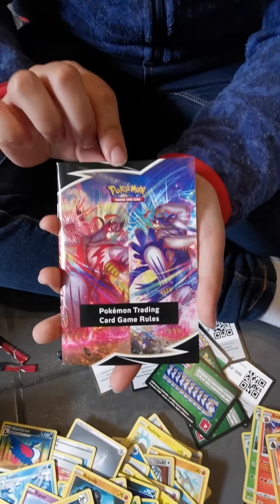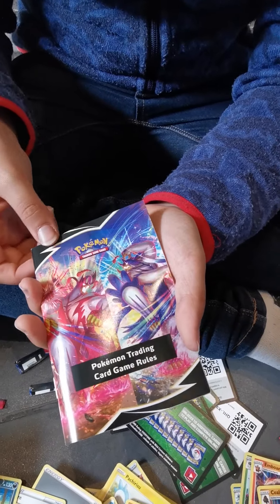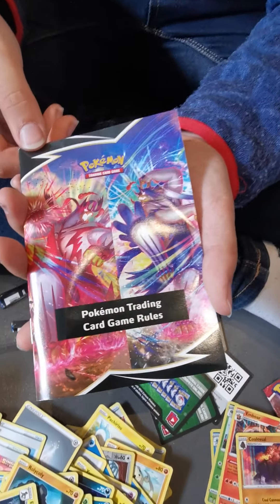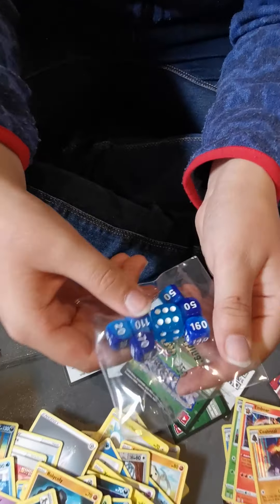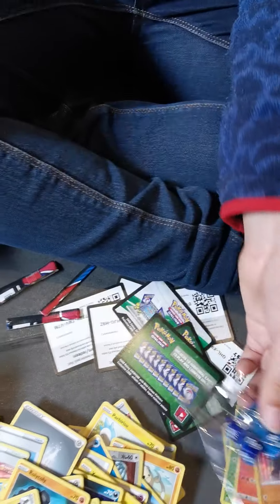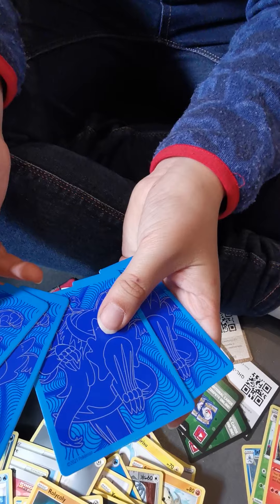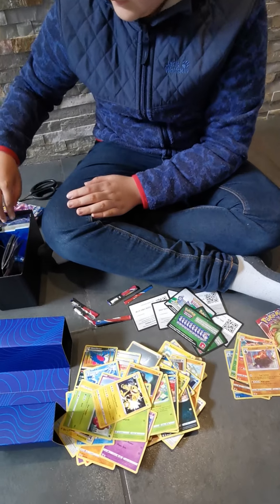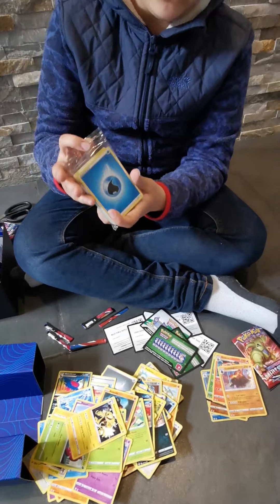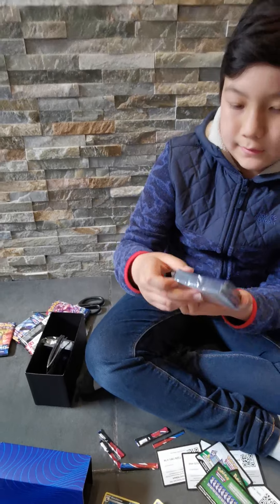I forgot to put these out, but this is like a different type because normally you have Zacian and Zamazenta - now it's Urshifu and Urshifu. Now I'm doing this a bit late after the pack but these are the dice. The card dividers - put these back. And nobody cares about these because they're just energies. Last but not least, sleeves.